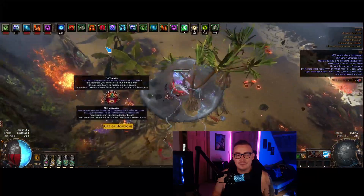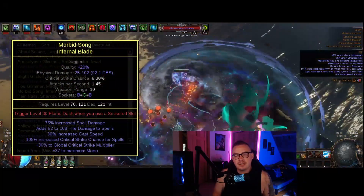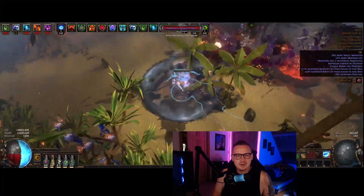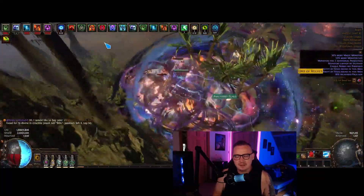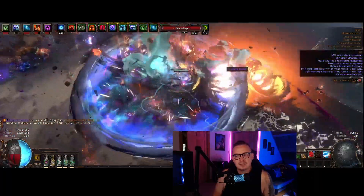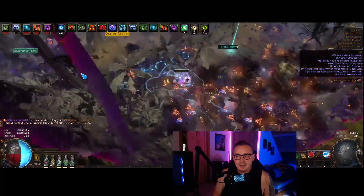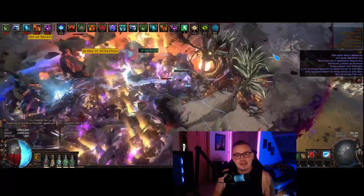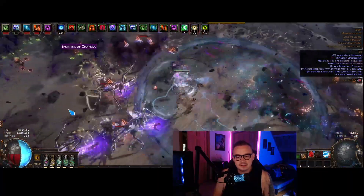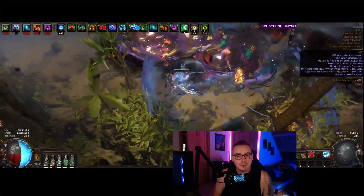The build is built around the Infernal Blade, which is a heist base that says trigger level 30 Flame Dash when you use a socketed skill. So what you'd think is when you click a skill that's socketed into the dagger it would use that and then make you Flame Dash. But what happens is it makes you Flame Dash first sometimes, and then when you get to your destination it casts whatever spell you were trying to cast. The result is a very satisfying teleport explosion mechanic if you pick the right skill.